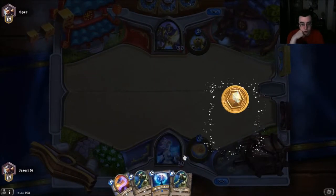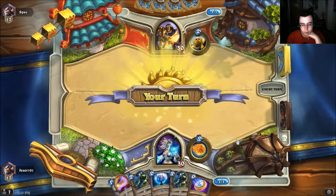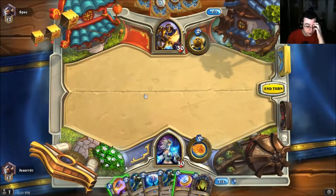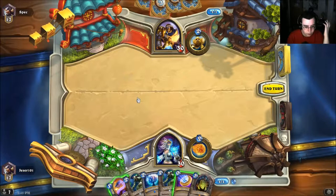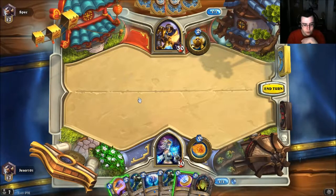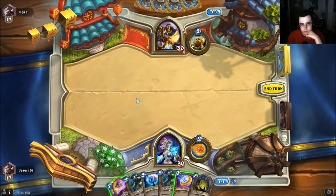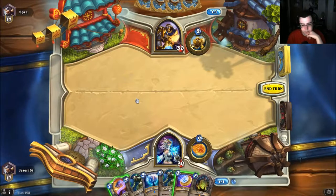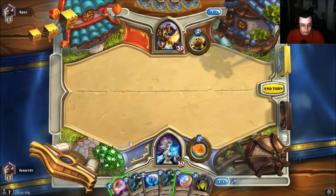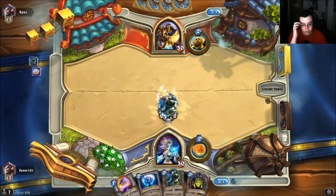Wow, that's really strong. The question is do I coin? If I play Mana Worm coin into nothing I don't get anything out of that, but I still might want to coin and just get a Mad Scientist — I think that's what I'm gonna do. I'm missing a Mana Worm because Mana Worm with the coin combos really well, but I'm still gonna coin into Mad Scientist. I'm almost positive that's the right play.